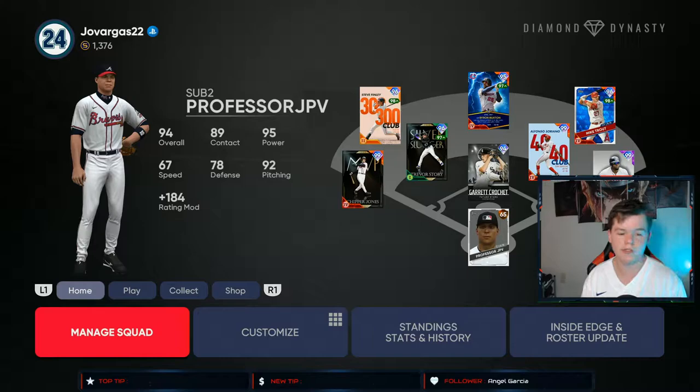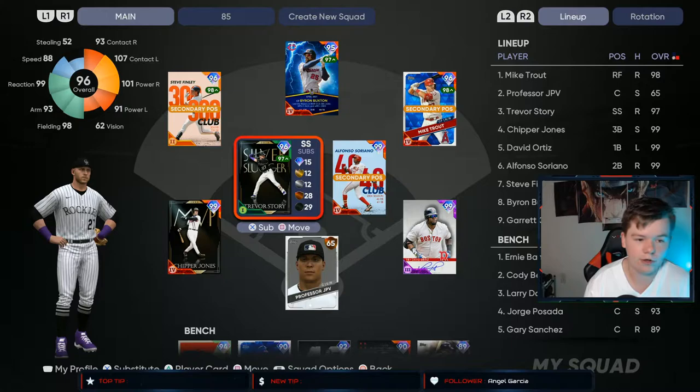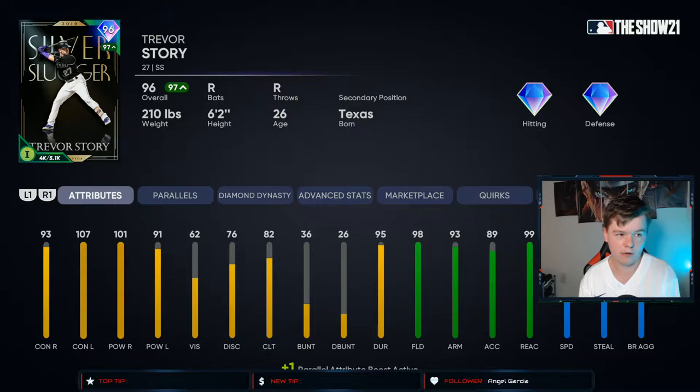What's going on, YouTube! Today I'm here with another gameplay video and we are actually going to be doing a debut — actually a double debut. We're going to start off with this 96 Trevor Story. I have used him in Battle Royale, so that's why he's Parallel 1, because that's the only way to get him is by playing Battle Royale. I got the chance to draft him, so I was like, let's do it.